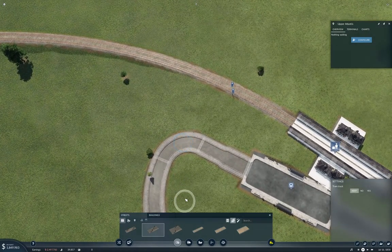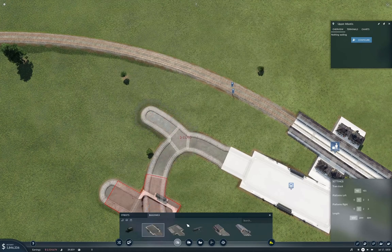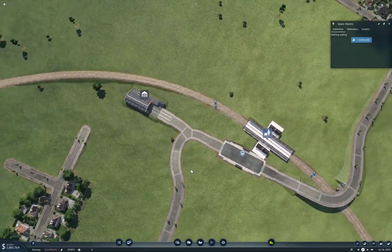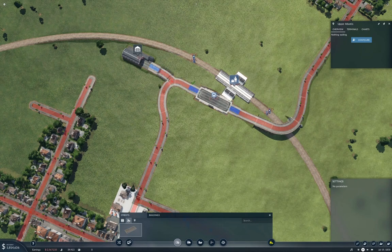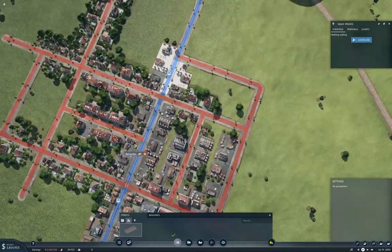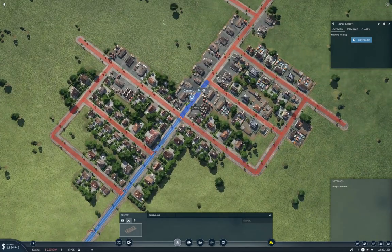Now what are we going to do? We're going to put a road off of here and build a tram stop. You're going to do trams? Yeah, I'm going to do trams. So we're going to need to tramify everything. Well, that's not too difficult, is it? Not especially, no.